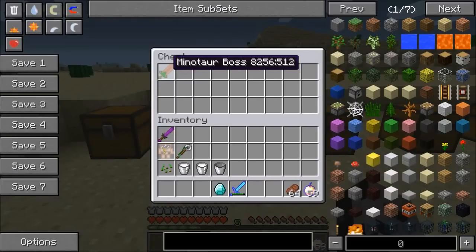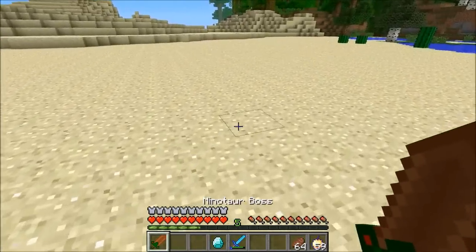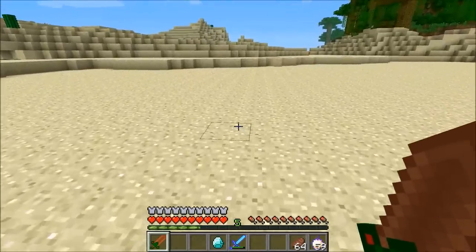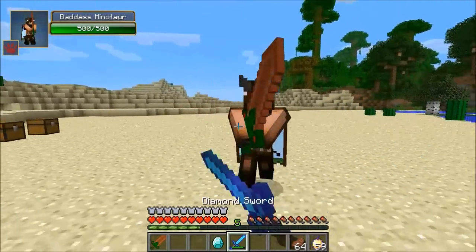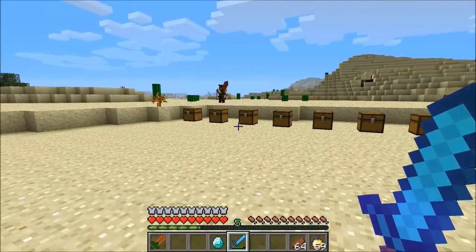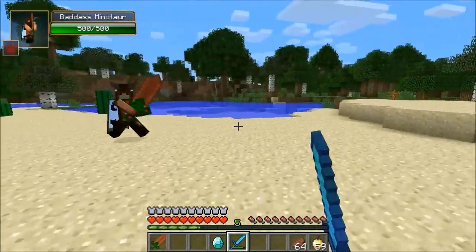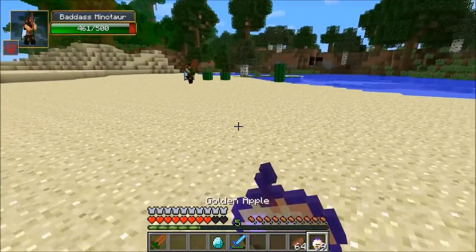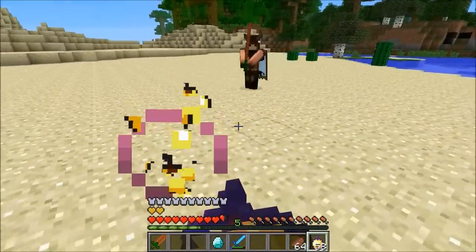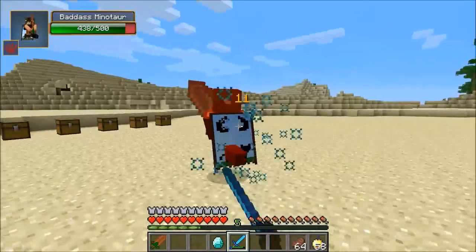The next boss you guys might have actually seen in my mob battles. This dude wasn't quite finished yet in those — so this is the badass minotaur. I know it says minotaur boss on the spawn egg, but if you right-click it says badass minotaur, which is the most epic name ever. He runs around like a freaking psychopath and attacks you, and even has a move where he smashes the ground. He hits extremely hard — he can seriously take you down in like two hits if you're unlucky. Not really a surprise — look at the size of that weapon.